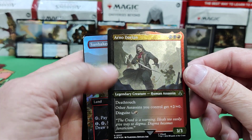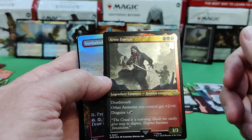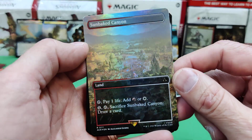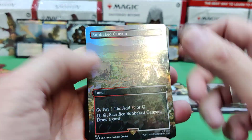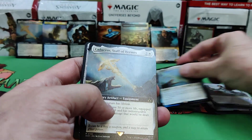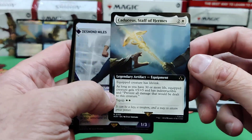Go for the Throat again. There's Ezio, Brash Novice, and our full art Arno Dorian. Other assassins get plus two/plus zero; this guy has deathtouch. A Sunbaked Canyon — that's a nice dual. There's the Staff again. Oh, and a full art.